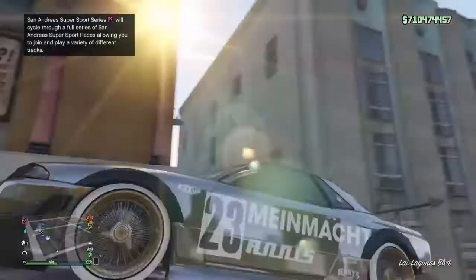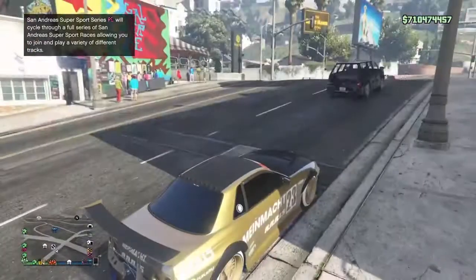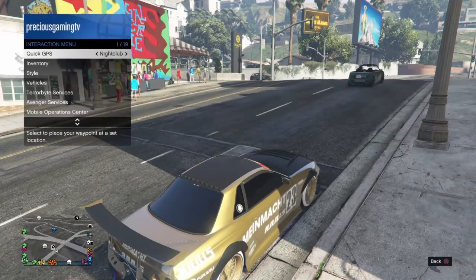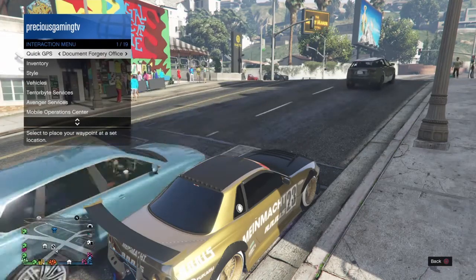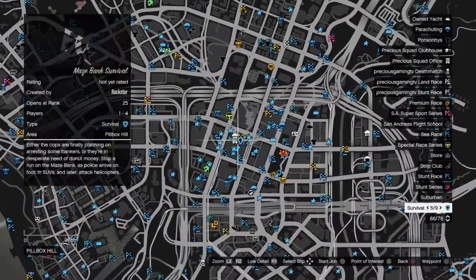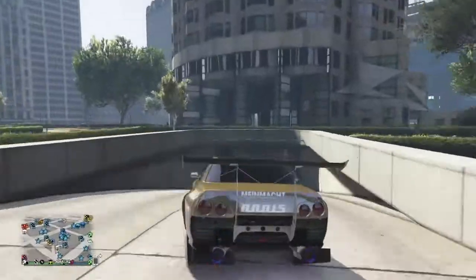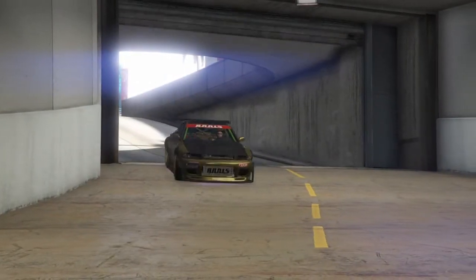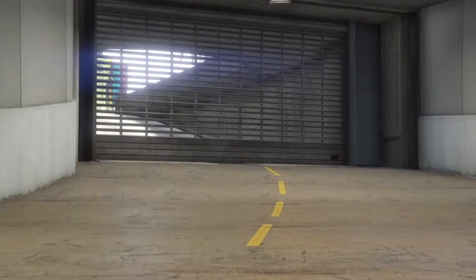That plate right there will change to a custom plate. Now you can save it in one or two places: you can either save it by going to the office and just changing one thing on it — make sure you have a free space in the office mod shop — or you can save it in the MOC. I'll show you both ways to save it.